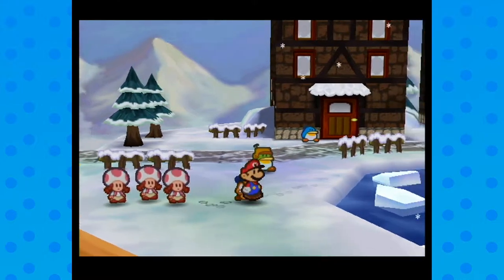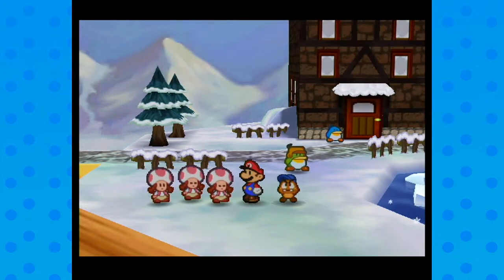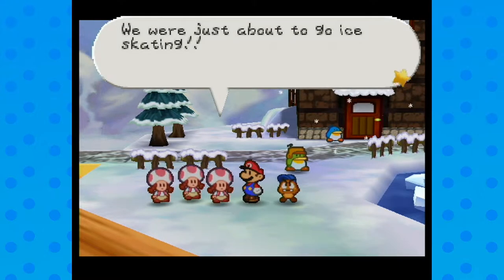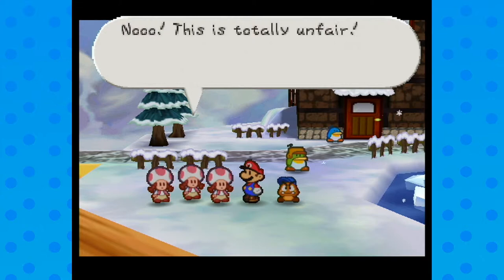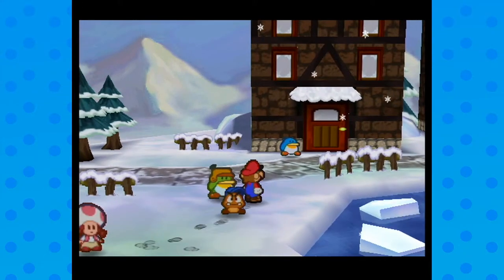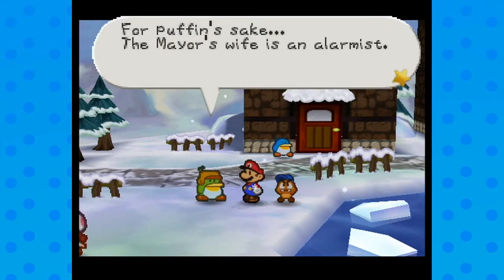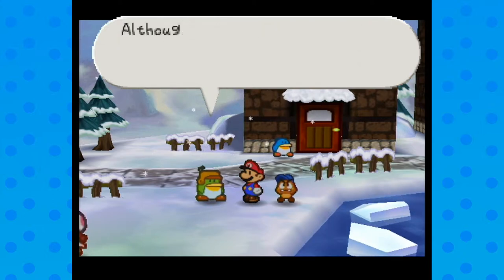I ruined these girls' surprise. Remember they wanted to go ice skating? Well, the ice on the lake broke! They were just about to go skating. 'This is totally unfair! I was looking forward to skating all day long!' Well, I messed up. For Puffin's sake, the mayor's wife is quite the alarmist.